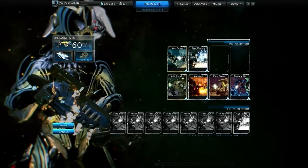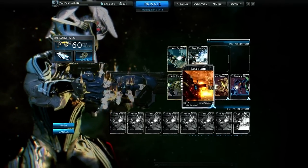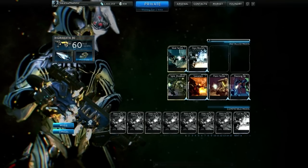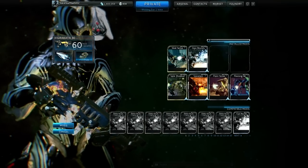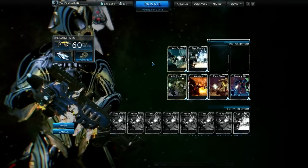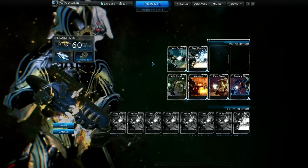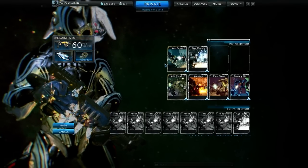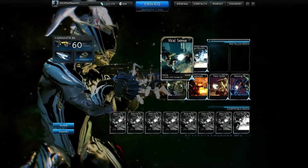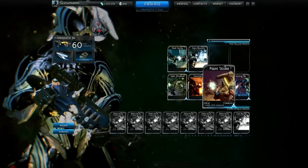To figure out the math: you take 9 base damage and multiply that by 135% from Serration, which gives you your new base damage — so 9 times 1.35 is about 12, plus the original 9 means roughly 21 or so. Then you take that new base damage and multiply it by the gun's base crit multiplier, which is either 150% or 200%, and also multiply by your crit damage mod. Add all those together and that's your crit damage.